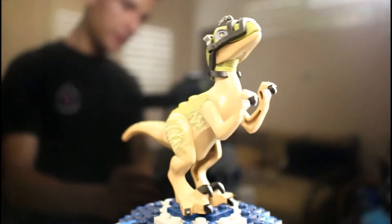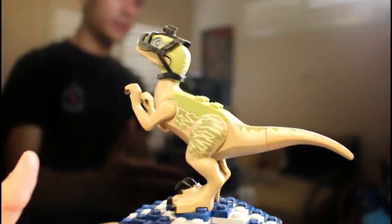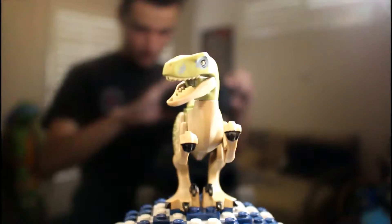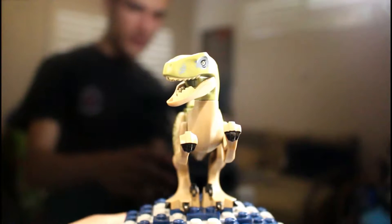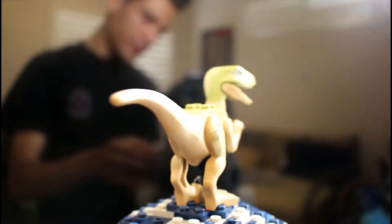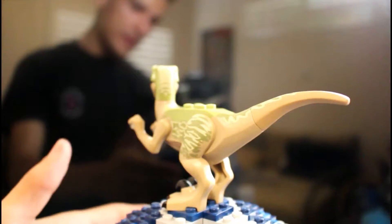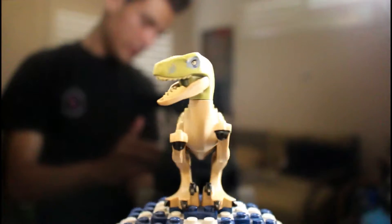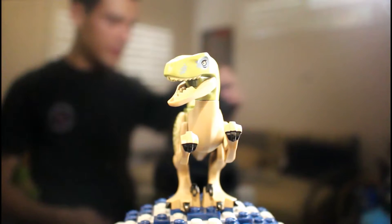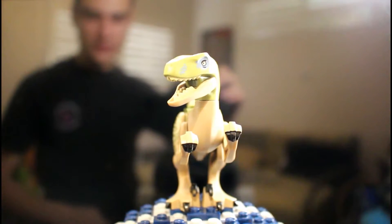Here's our Delta figure — love the coloring on him as well, and he's also exclusive to this set. Here's a look at him without his head mold on. These two Raptors are a big draw for this set: Delta and Blue.